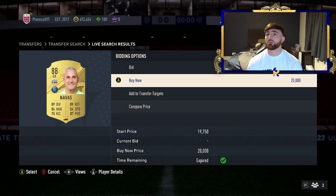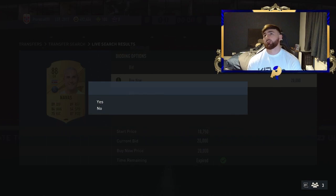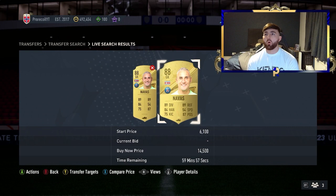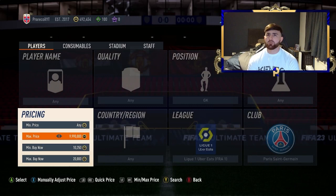We've missed a Navas already, but we can do this. We got this, don't worry. Not that one — we'll get the next one. As you can see there's a lot coming up, so if you've got fast fingers — and I don't mean that in a weird way — if you've got fast fingers, you can get these. We've just missed a 14K and a 15K — how on earth did we miss both of them?